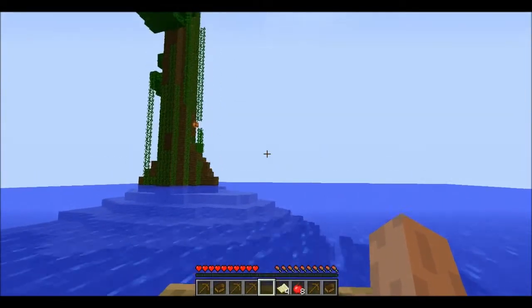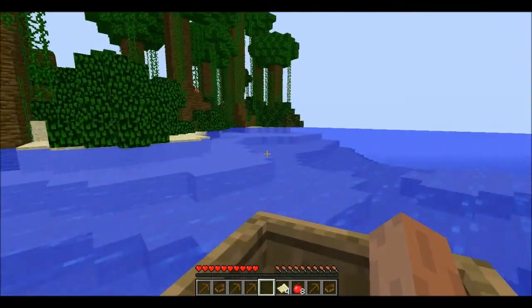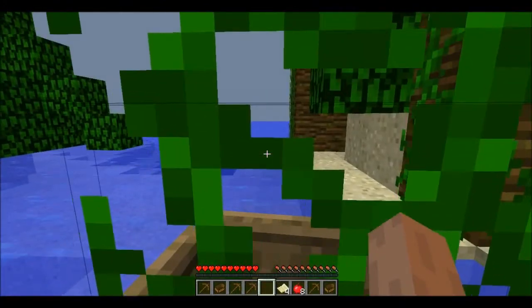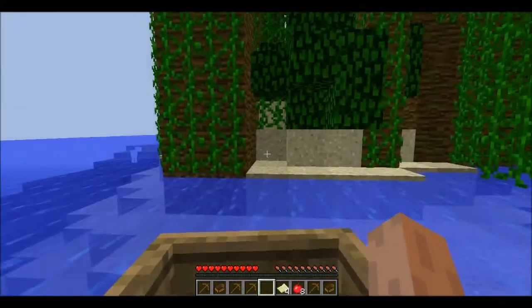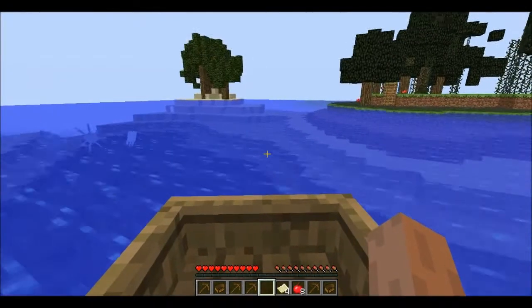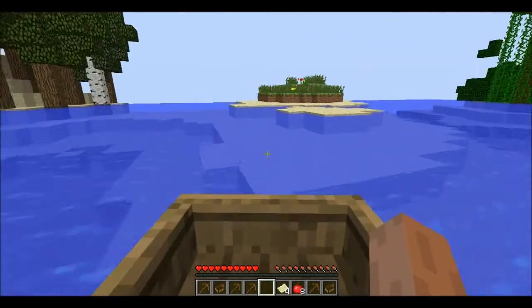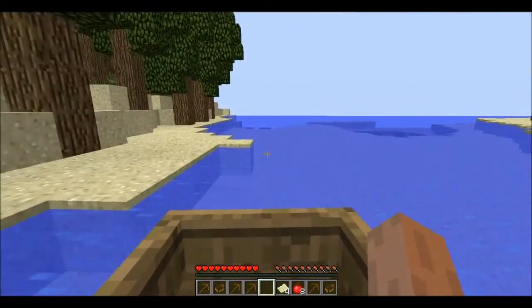Okay, so I guess these are the first islands — these jungle islands. Are we going to wrap around, or let's cut through here and make a sharp turn, hopefully we won't break our boat. I hate boats in Minecraft, they really suck. So what's this over here — more islands. I don't know what the complete objective of this map is; it just said survive, but I don't know if there's a way to win.